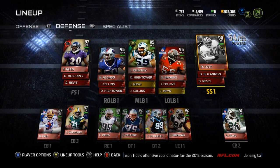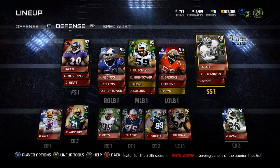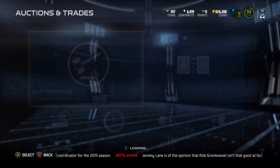I want a Cam Chancellor. I want a Super Bowl Master Collection or something like that so I can get that Cam Chancellor for strong safety, because I don't want to pay like 700k for that Eric Berry — it's really not that good.